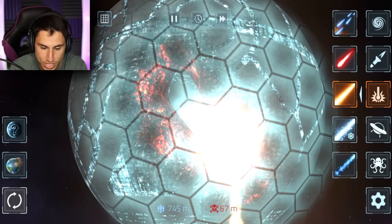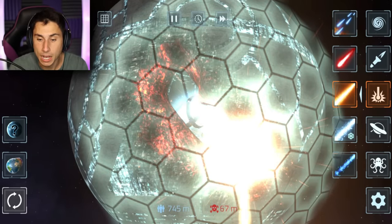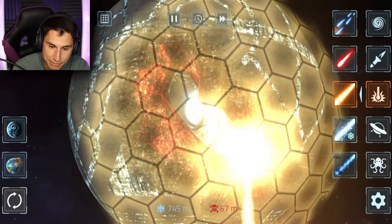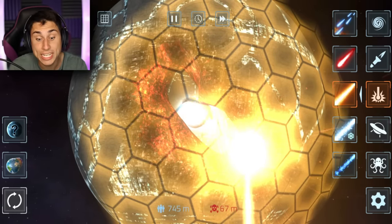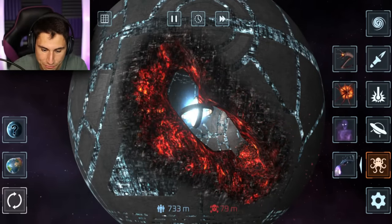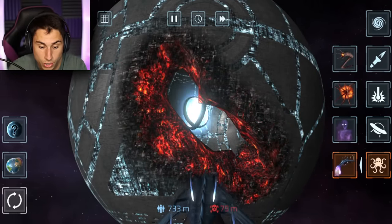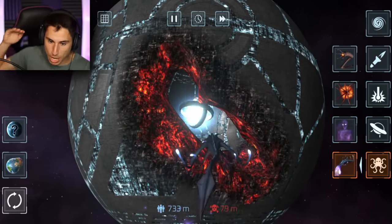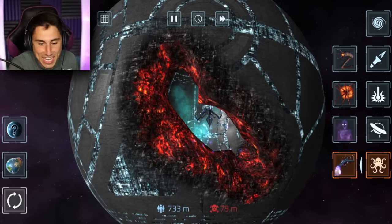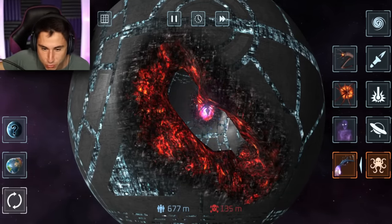I'm gonna fire a laser just to get rid of the force field — it goes yellow, then orange, then red, and eventually the force field explodes. Now let's fire Newt really quickly — go Newt, keep going straight! He blew up the thing in the middle that makes the force field regenerate.